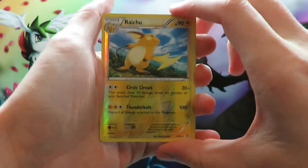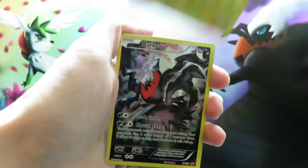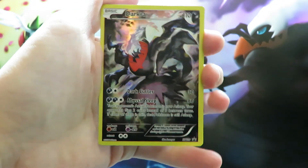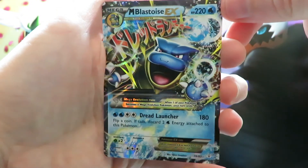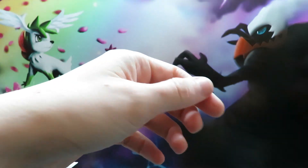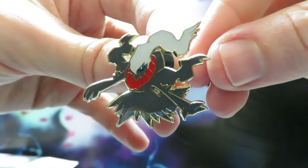So to do a quick recap: we have a reverse Raichu — I put it here because it's a rare, and it's Raichu, who doesn't love Raichu? We then have a Darkrai Full Art promo card — a nice card. And then the Mega Blastoise EX — awesome card, I can't complain at that. And of course the Gengar coin from the blister, and also the pin for Darkrai — my favourite pin of the set.